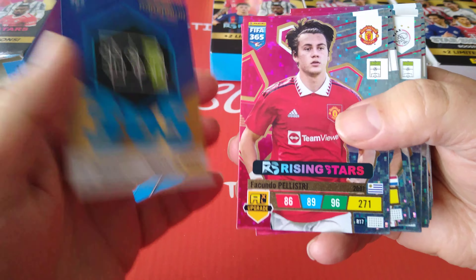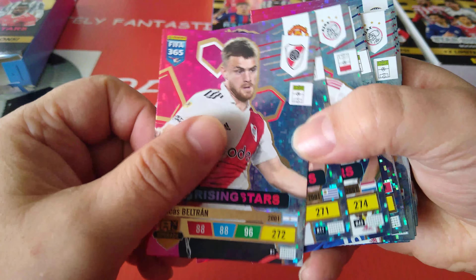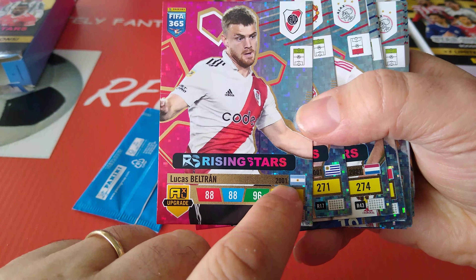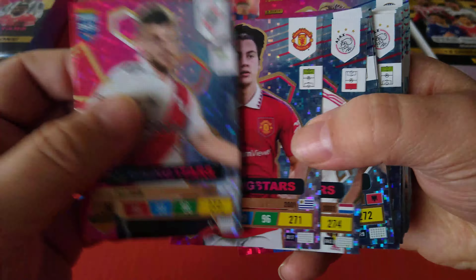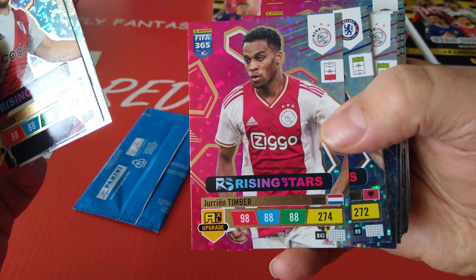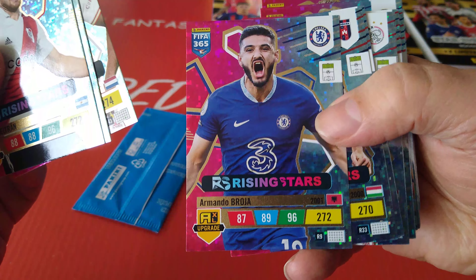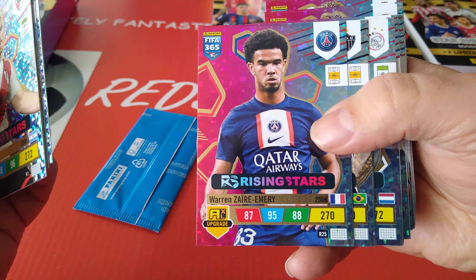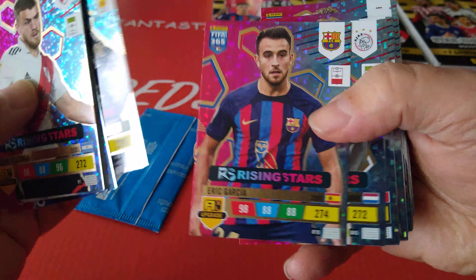FIFA 365. Next is Palestri for Man United, Uruguay. You get the player year of birth - 2001 Argentina, 2001 Uruguay. Here is Timber for Ajax, Netherlands. Broha for Chelsea, Albanian. Here is a Hungarian rising star, Sean. Zaire Emery for PSG. Rubens for Corinthians, Brazil.